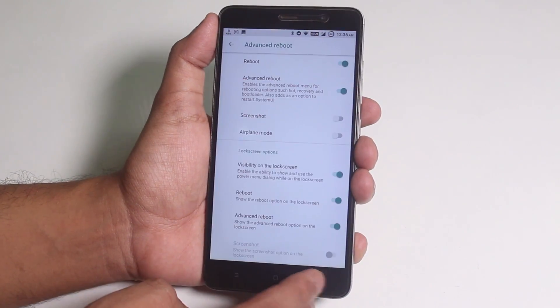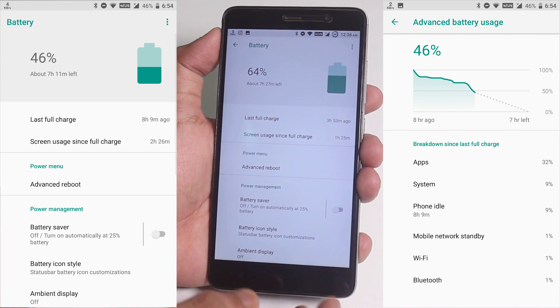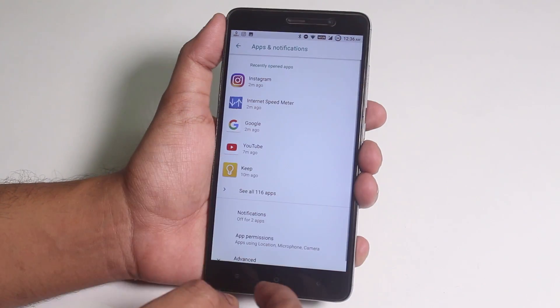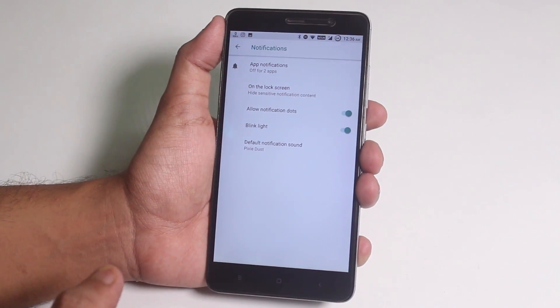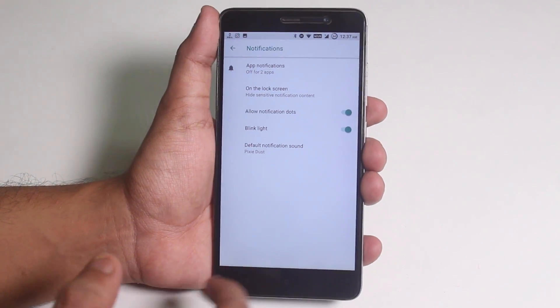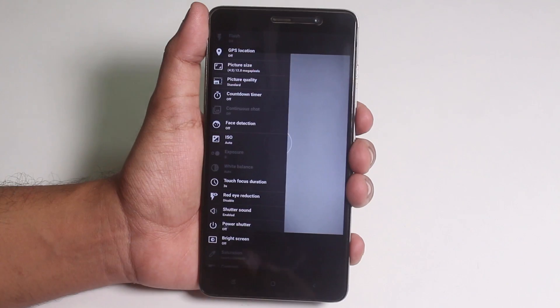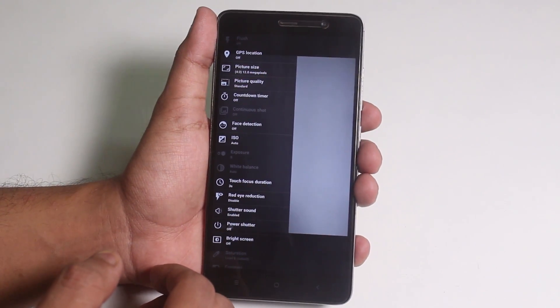The battery life on this ROM is nothing to boast about — pretty average. In notifications, one thing I really miss is the option to disable heads-up notifications, which you can't do on this ROM as of now. For the camera, we have the Snapdragon camera app, but you can install GCam Mod 5 if you want portrait mode and similar features.